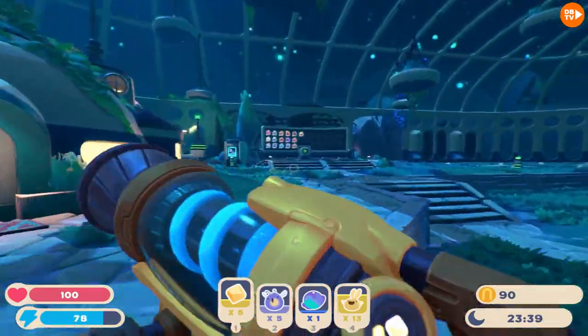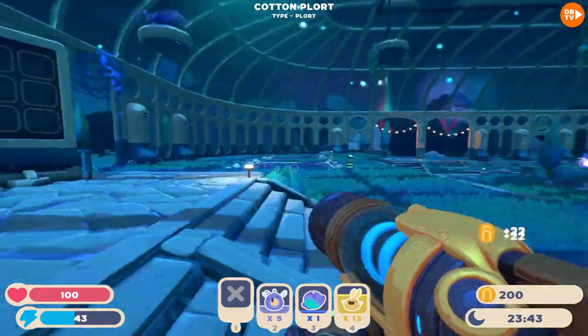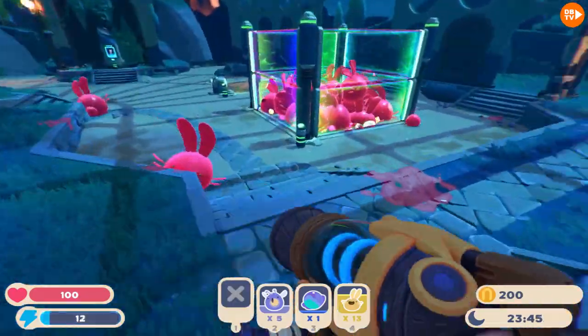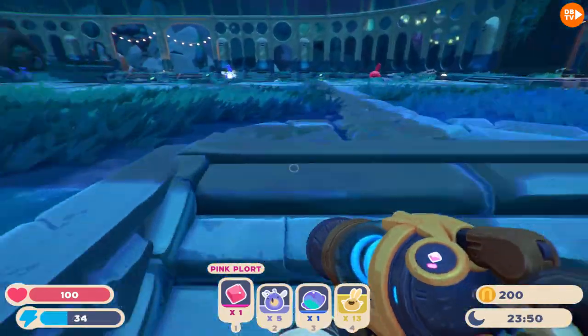We're gonna go and put some of these cotton plorts in here so then we can suck up. We're gonna make a tar just to see what they look like. You have exactly $200. The pink plorts are a bit less worth it.